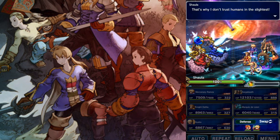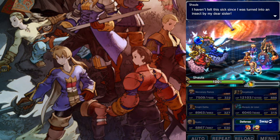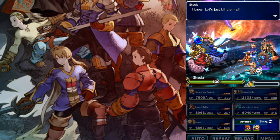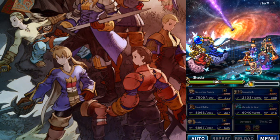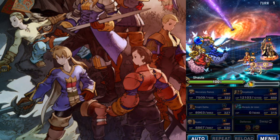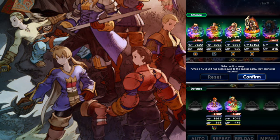Here is Shaola — or here are Shaola. They talk about their sister, and I'm very curious to know who their sister was. On the first turn, they're gonna do an instant KO attack. Marquis de Leon will take that because he has the 100% innate provoke, and that'll be pretty much the only thing he does in this fight.